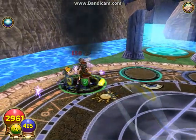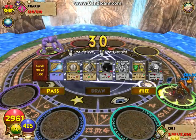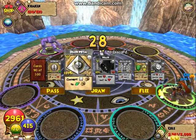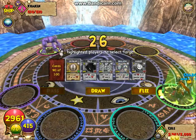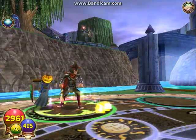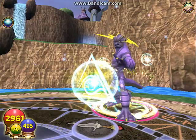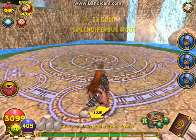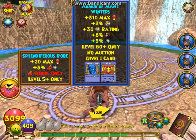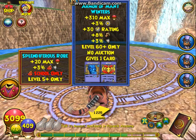So first you're just going to put shields on yourself and just kill him with all your might. I'm going to hurry up and kill him, so I'll be right back. Okay, so I just killed him and I got this rogue, and it's called Splendifus Rogue.